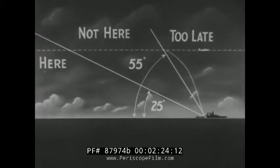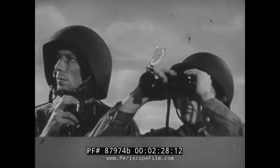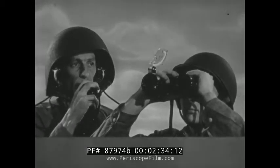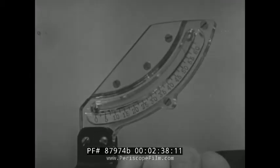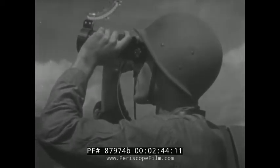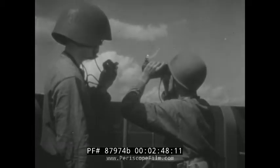Your job as a sky lookout is to keep watch and spot all planes in your sector. When you see a target, report its relative bearing and keep your binoculars trained on the plane so your telephone talker can read and report its position angle. By spotting and reporting every plane while its position angle is still small, you'll do your job in guarding against enemy air attack.